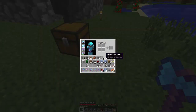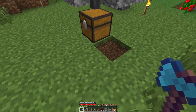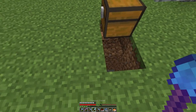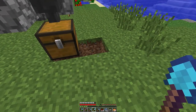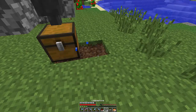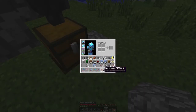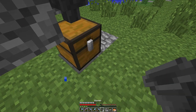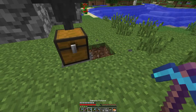Alright, so this is how we're going to do it. It's going to be a little tricky, but it should be fun. First things first, we need to put down a hopper — placing that. Kablammo, hopper placed.